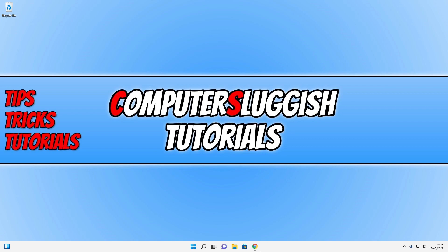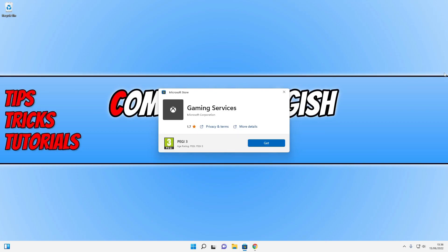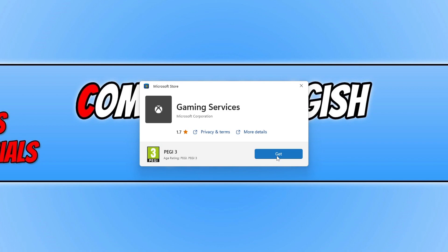The first thing you're going to want to do is click on the link in the description below and you will end up on a page. Press 'Get in Store App' and then select 'Open Microsoft Store'. This will bring up a window where you need to press 'Get' if you have that option. If you do not have this option, that means the gaming services is not missing on your computer but you're getting some other error message. For those that are missing the gaming services, press Get and it will begin to install.